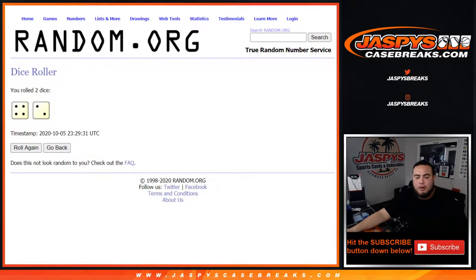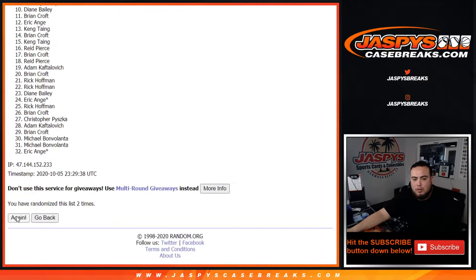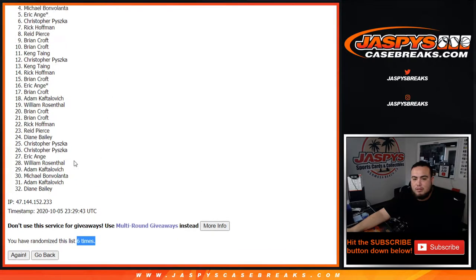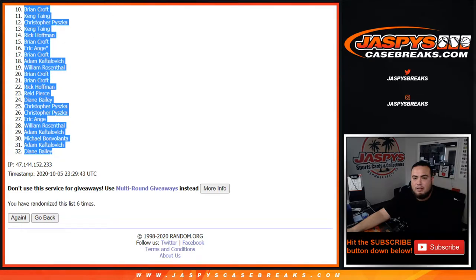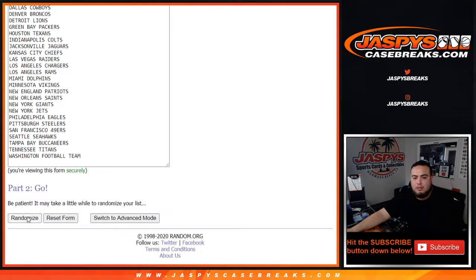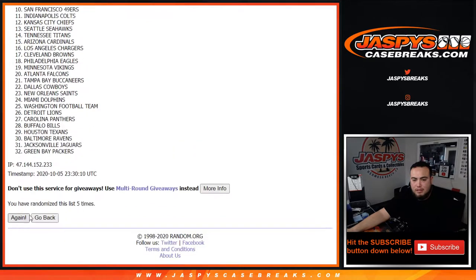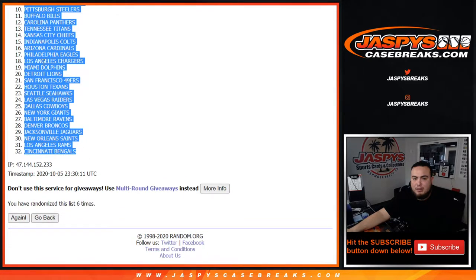Let's roll the dice — we got a four and a two, for six. One, two, three, four, five, six. Then a two, six times: one, two, three, four, five, six. EA down to Diane. Six times: one, two, three, four, five, six.